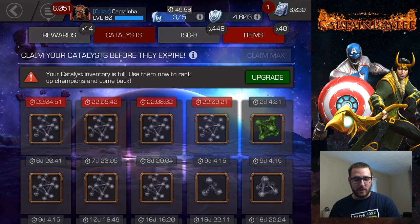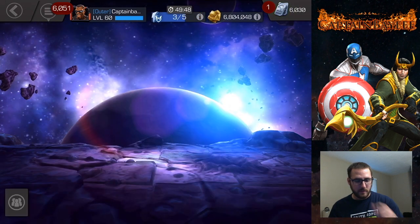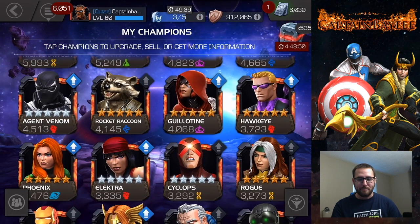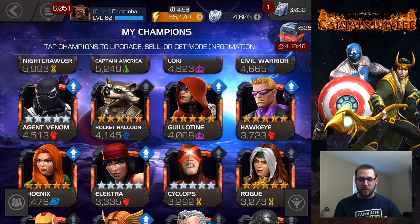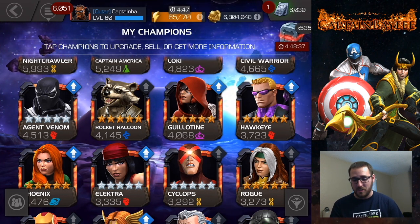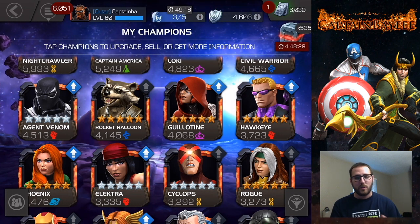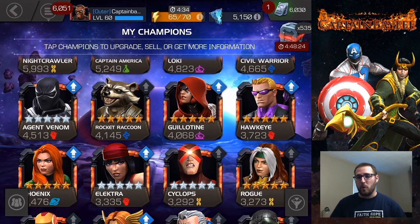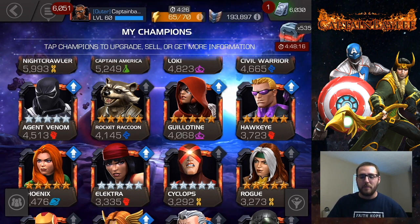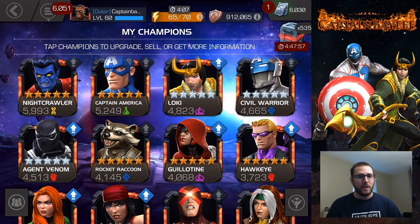I have four more expiring in 24 hours and another three in about a week. I don't really want to spend a bunch of T1 alphas, so I might stop at those three and sell the remaining T4s for T5 basics. I already spent 15 T1 alphas right there, so that probably wasn't the best decision, but it's too late now. I am opening up a bunch of five stars in the coming weeks — once Domino gets added into the crystal on the 25th, mark the calendars. I've been saving up and will be opening like eight or nine five star characters. That's gonna do it for this quick rank-up video — if you enjoyed it, hit that like button, thank you for watching, and I'll catch you next time.